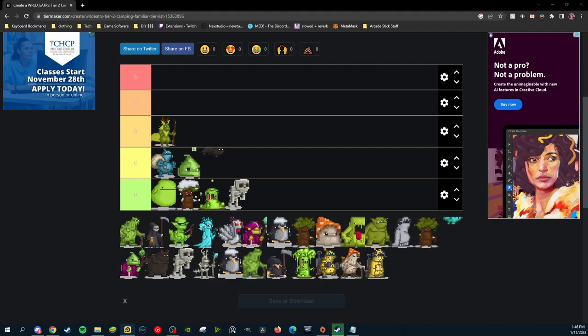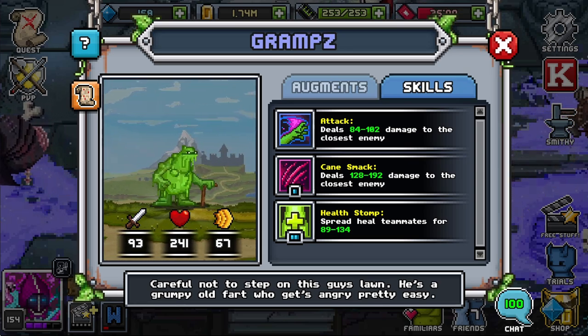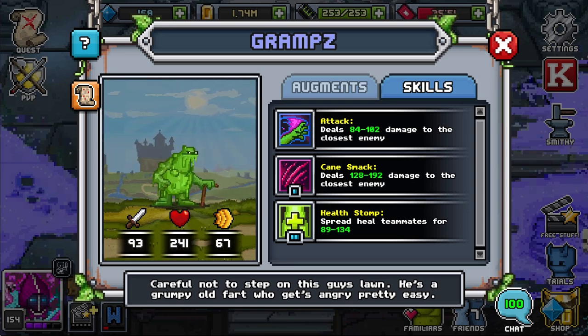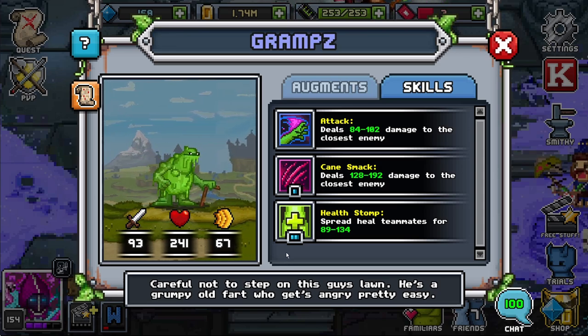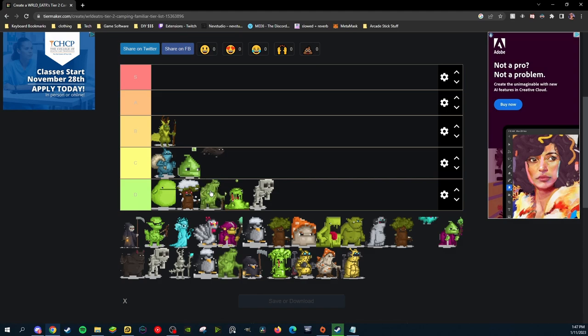Up next we have Gramps. Gramps has a very solid setup, but unfortunately I think they belong in D tier only because they have nothing to go with their high health pool. If they had block or damage reduction, that'd be great — but they don't because they're just a base familiar in tier 2. They have 2 attack closest and a spread heal for 2 SP, but 67 speed with a 2 SP sounds horrible. So Gramps is going into D tier — better than Gak but worse than Baomo.